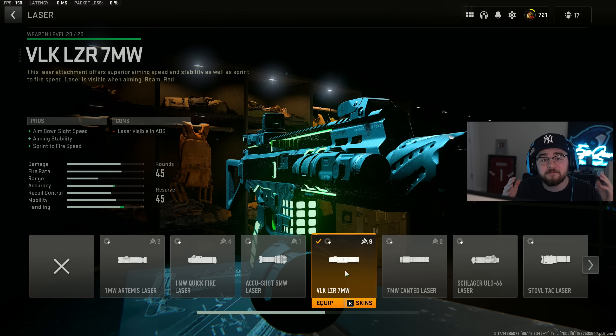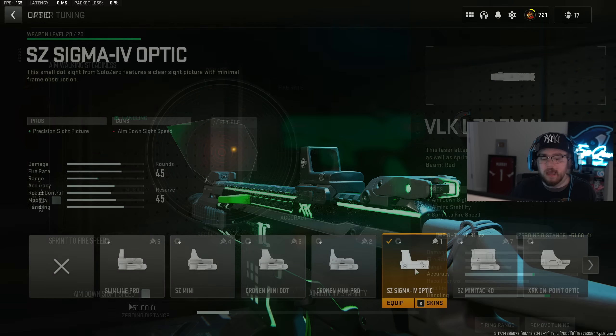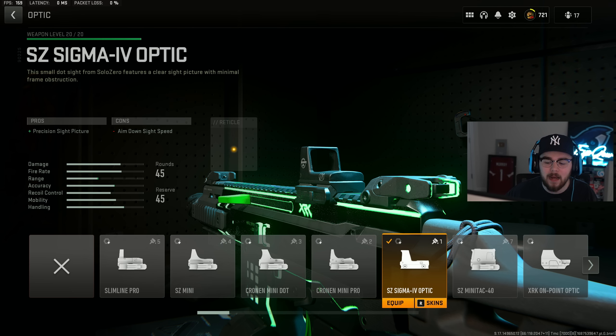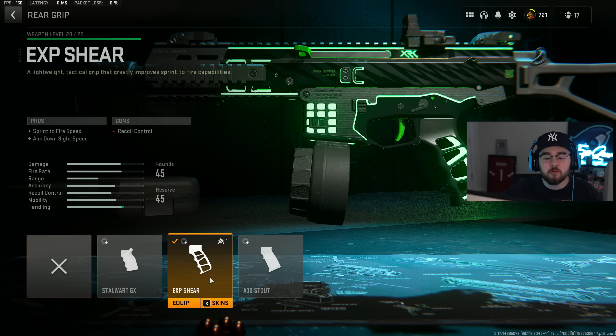Since it's an SMG you want to be as fast as possible, so I'm tossing on the VLK LZR 7MW laser giving you ADS speed, aiming stability, and sprint-to-fire speed. For the laser tuning I did negative 0.31 for sprint-to-fire speed and maxed it out for ADS speed. I also added the SZ Sigma 4 optic — a super clean little red dot — since I don't love the ISO 45's iron sights. Tuning on the optic: negative 1.84 for ADS speed, bottom bar left at zero.